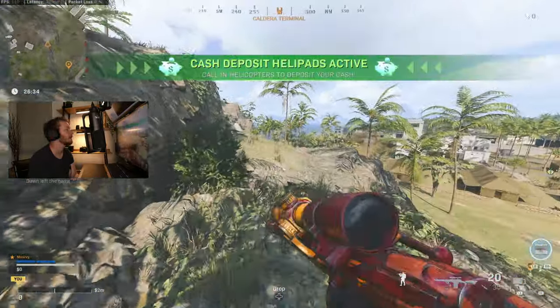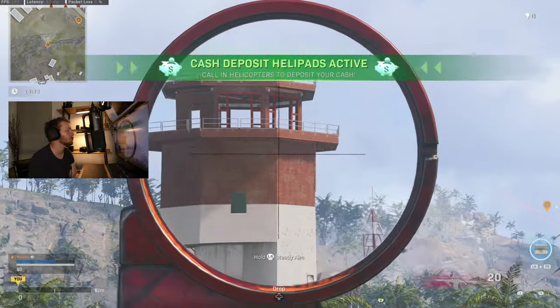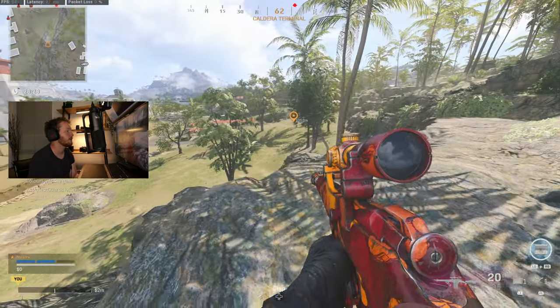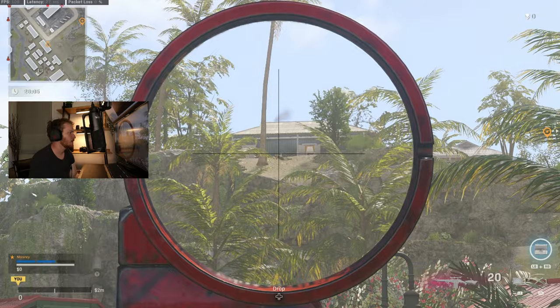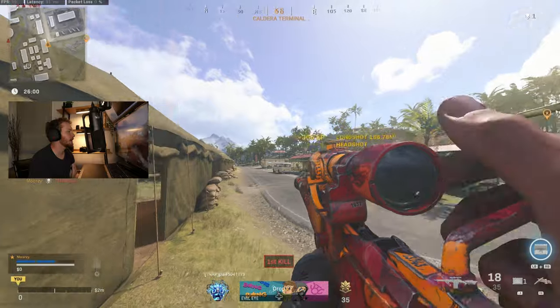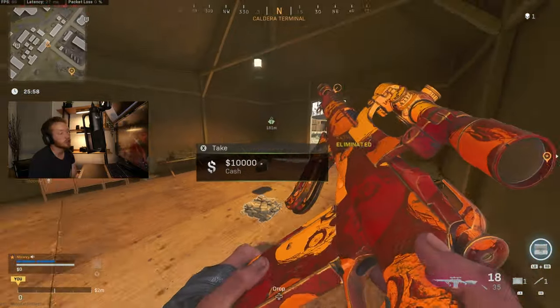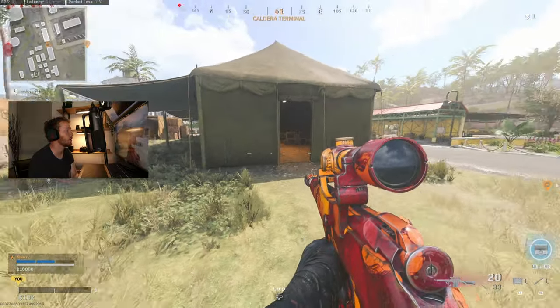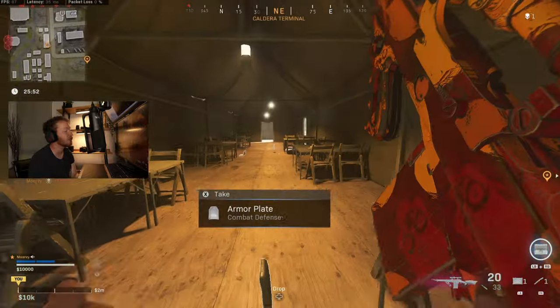You basically want to pin a distance and get as close as possible, because it makes the shot easier to hit. If I'm trying to hit shots at 170 meters, I'm going to have to factor in bullet drop and all sorts of stuff — this guy is way further than we need.